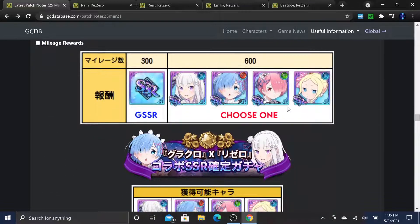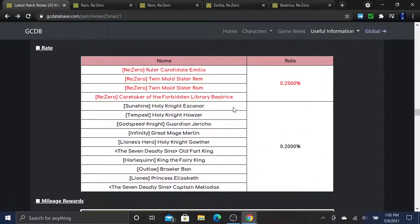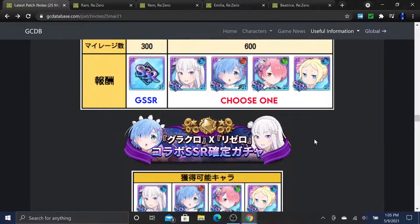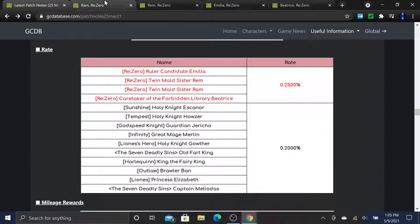Since it is a collaboration banner, it's a 600-gem milestone system. At 300 gems you get a guaranteed random SSR from the pool, and at 600 gems you get to choose whichever unit you want - Emilia, REM, RAM, or Beatrice.